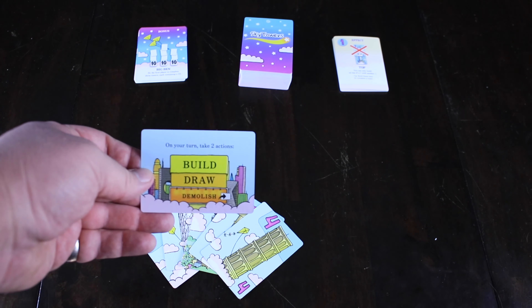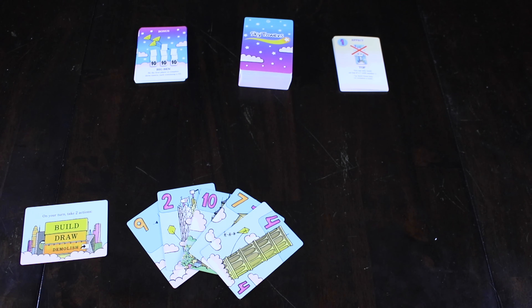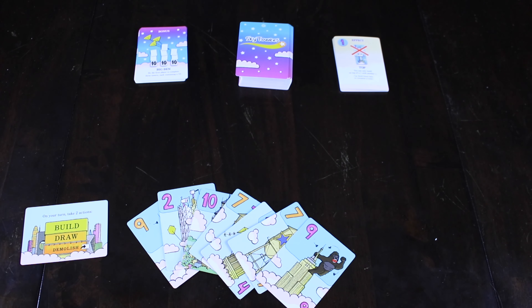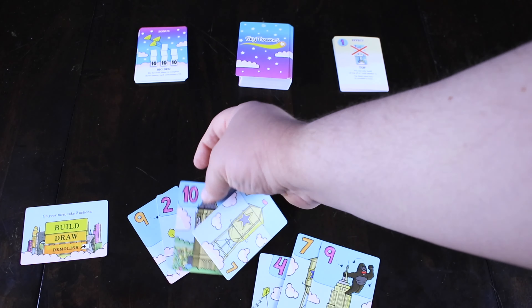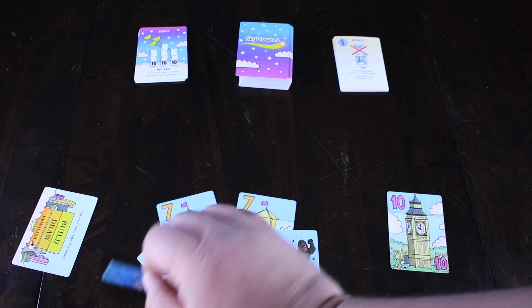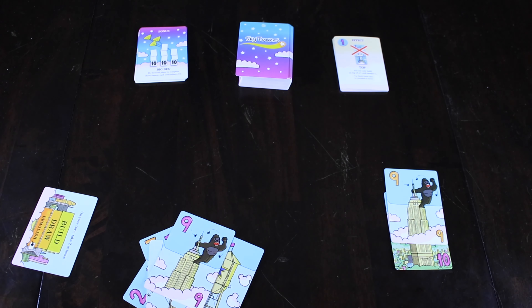Every player has a little player aid that basically tells you your options on your turn. You're either going to be able to build, draw, or demolish, and you take two actions each turn — they can be whatever you want. On your first turn, maybe you draw twice. Or on your next turn, you want to work towards that Big Ben bonus — maybe put down a number 10 card at the start of a base and a number nine on top of it. Now we're at 19. What we're trying to do by building our towers is get to exactly 21. Once you get exactly 21, you score that card.